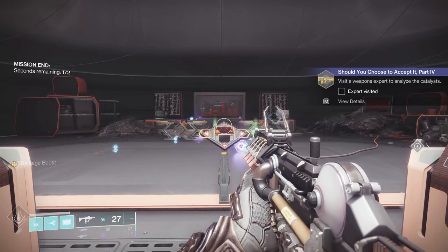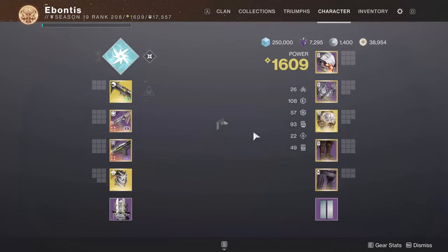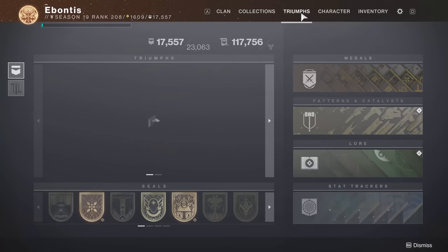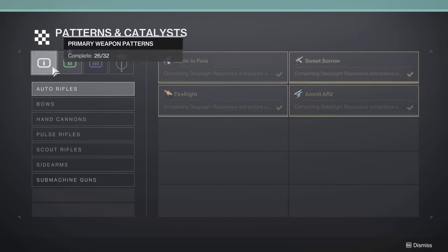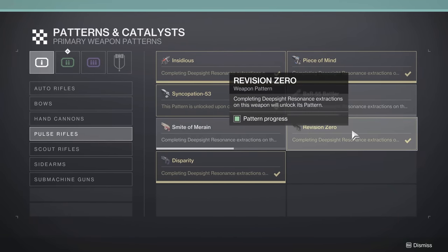Let's get back to orbit and wrap this video up. That is basically it for anything you need to run in Operation Seraph Shield — that should be all the catalysts for our wonderful Pulse Rifle, Revision Zero. You can go to the Enclave, craft them all, and pick which one you want. For a PvE situation, Fourth Times the Charm is probably going to be my choice, mostly because you get the combination of Vorpal and Fourth Times the Charm on the big shot — theoretically some nice DPS if you can stock it up.